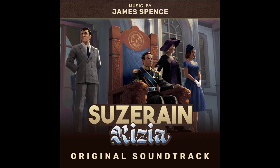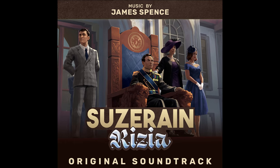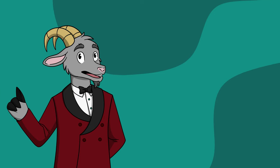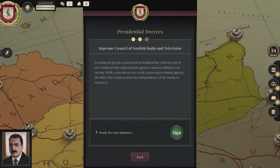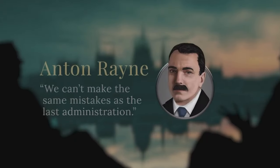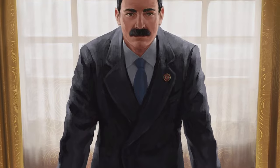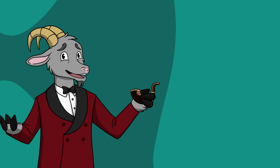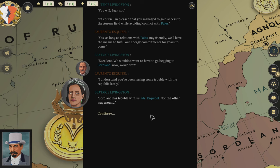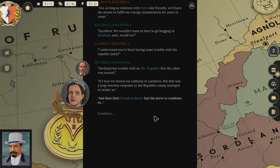All of this is complemented by a new soundtrack from James Spence, which makes for powerful moments throughout the experience. And the storytelling goes even further: if you play both stories on the same save file, whatever you decide to do as Anton Reign in Swordland will then have ripple effects and impact the events that occur in Ritzia. That is amazing — it's an attention to detail that I really admire, and it enriches the narrative experience greatly.